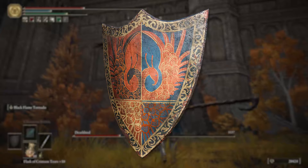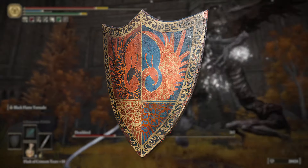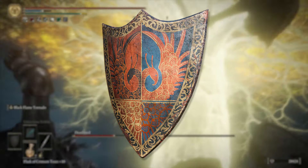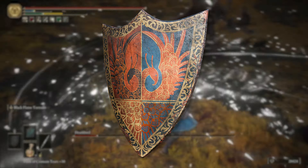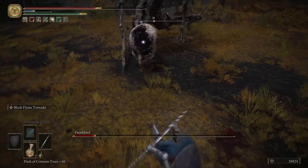He drops the Twinbird Kite Shield upon defeat, which when at 20% HP or less grants the player a 5% boost to their attack power and a negative 10% negation to their damage. These effects stack with the red and blue feathered branch sword talismans obtained from prior Deathbird fights. I do love a boss series where all the rewards actually synergize together.